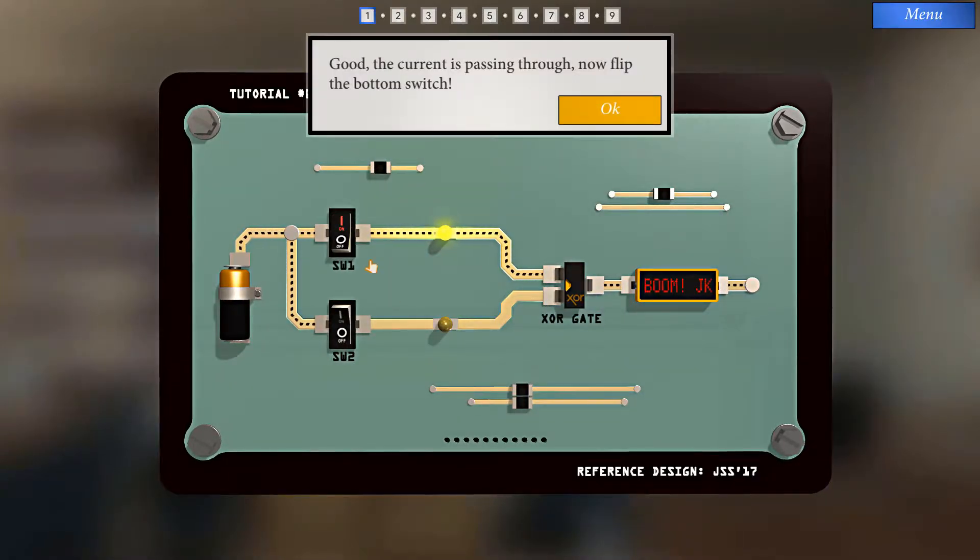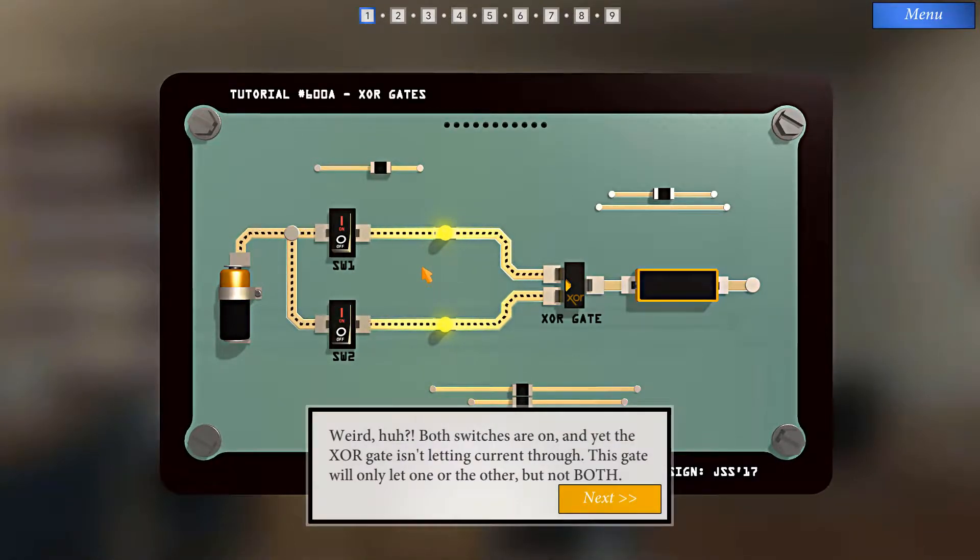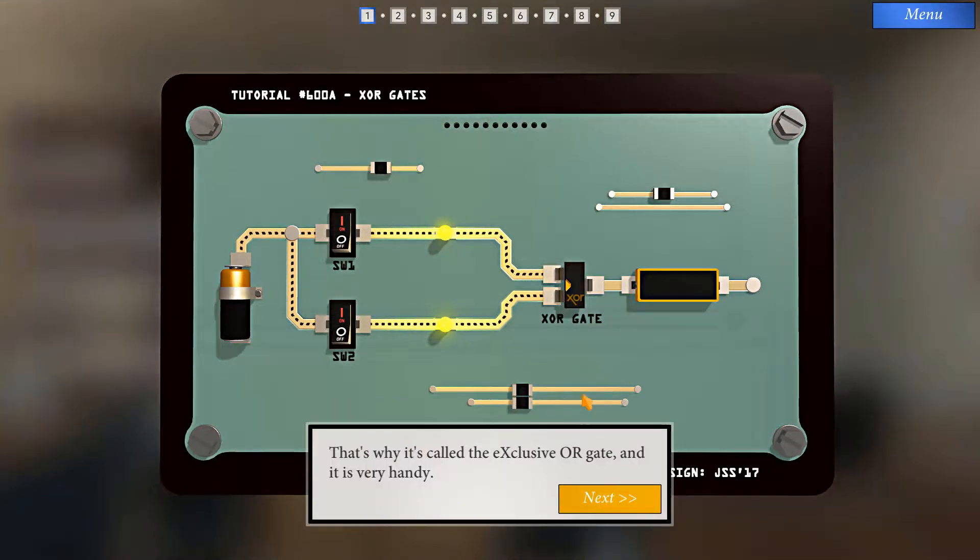The current is passing through. Now flip the bottom switch. Both switches are on, and yet the XOR gate isn't letting current through. This gate will only let one or the other, but not both. That's why it's called the Exclusive OR gate, and it's very handy. Feel free to play with it some more.